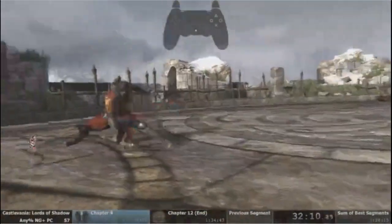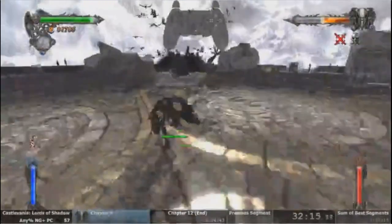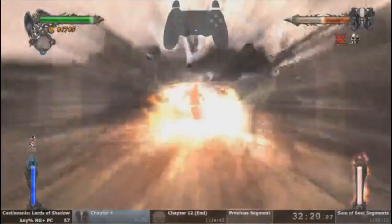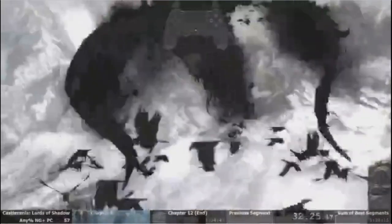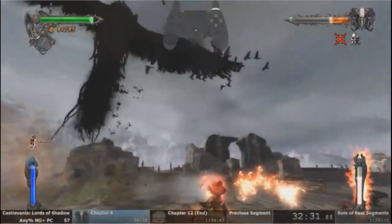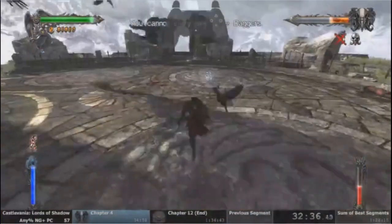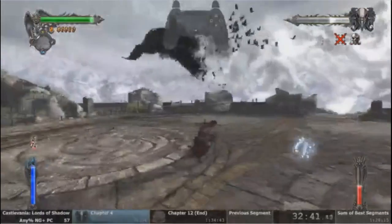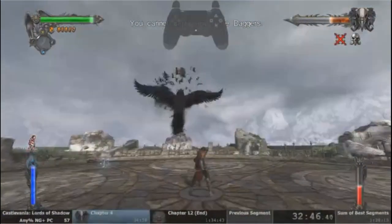Unfortunately you can't skip that. If you're wondering about the little 8-bit Simon on the left side of the screen, that is to indicate that the cheat is on for all upgrades as mentioned. Interestingly enough it also kind of shows you what state your character is in — like when you attack the little Simon animation attacks, when you jump he jumps, etc. So we got a crow storm there which is a little unfortunate — that pattern costs a little bit of time, but not too much.